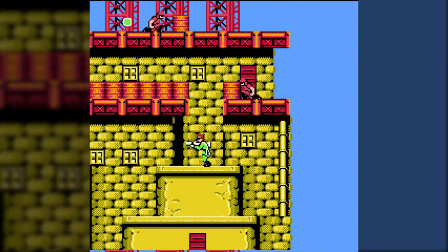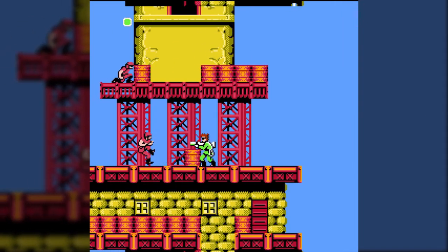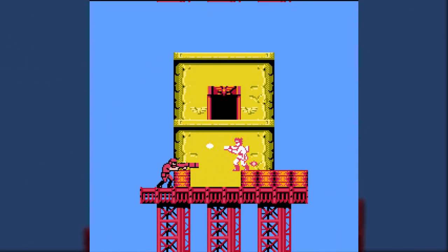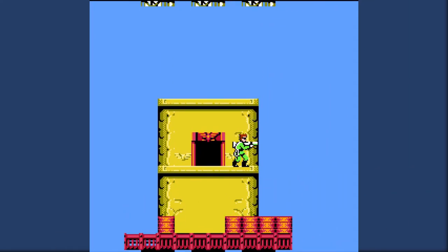Pausing the select button shows us the map screen again, but you may notice on the bottom right were some pretty important numbers. One was L and a number out of, I think, 10 at this point or 15. And the other was P and then a number. The P and number is your live count. Notable though, getting a game over isn't exactly a game over in this case, but we'll talk about that more when we get to our first continue.